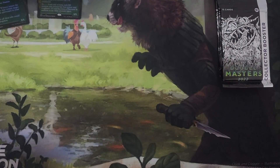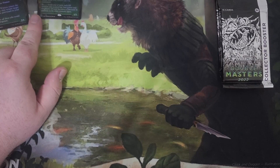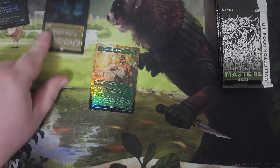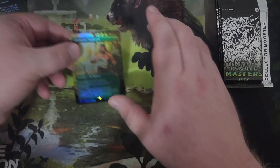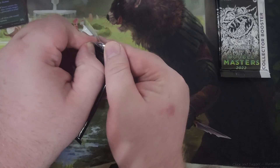I think we hit a couple good cards there. I'm pretty sure Allosaurus Shepherd — that's a good pull. And the Cavern of Souls I believe is also pretty nice. Not sure about Seasoned Pyromancer, but it's a Mythic, so not going to be too upset. Let's go ahead and move on to pack two.